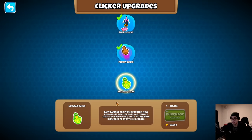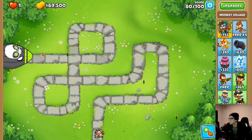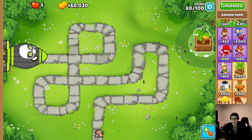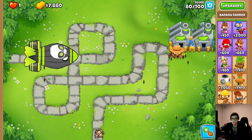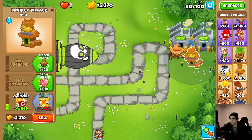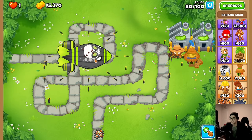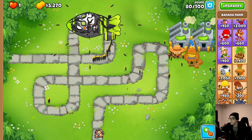We only have one more upgrade after this - nuclear clicks: dart damage and pierce doubled, releases 16 smaller darts with double stats, and the attack rate is 100 clicks per second. Now for the ZOMG. Let's put down some banana research facilities - two of them - a monkey farmer, and a monkey town. Now let's try out perma clicks. It's already tearing through the ZOMG!